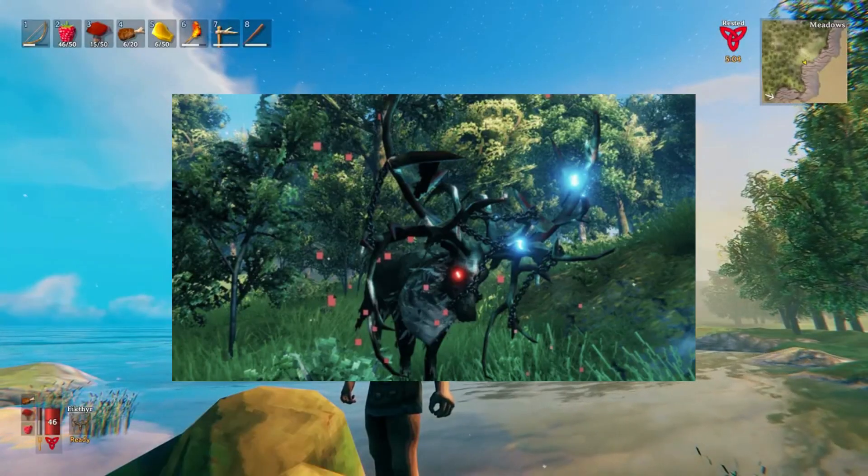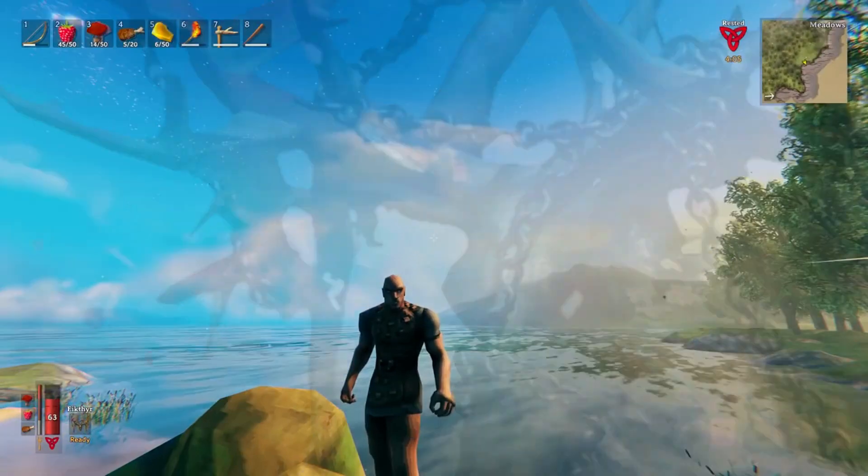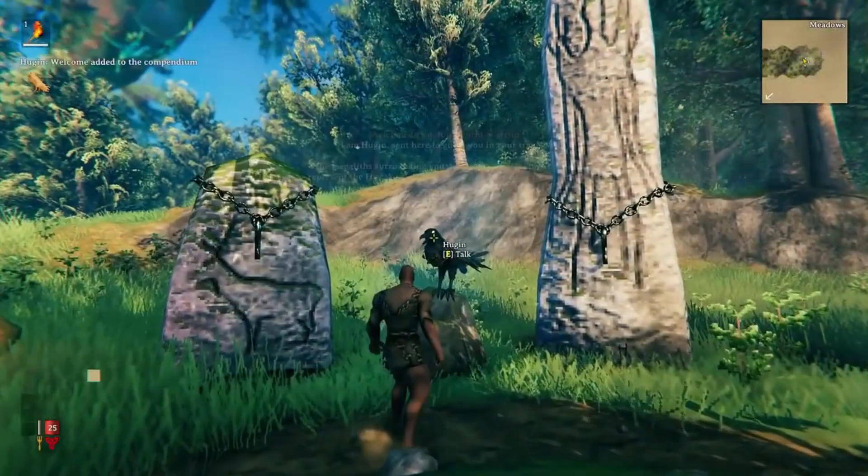So, where do we find hard antlers in Valheim? Well, they only drop from one source, Eicther. In the very beginning, Hugin, the Black Raven, will tell the character that they must defeat Eicther and arm themselves first.